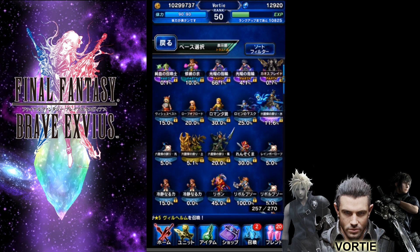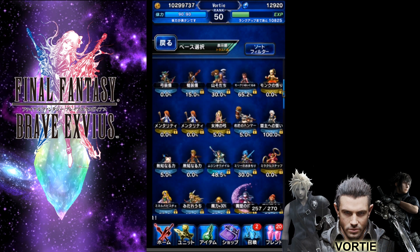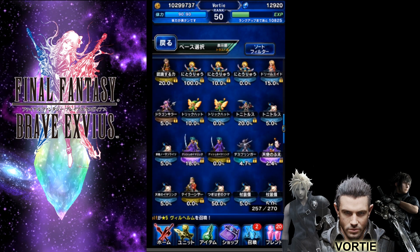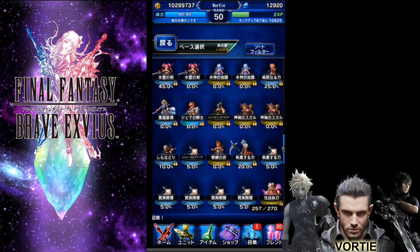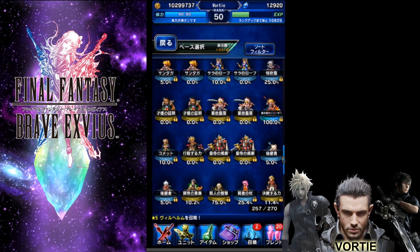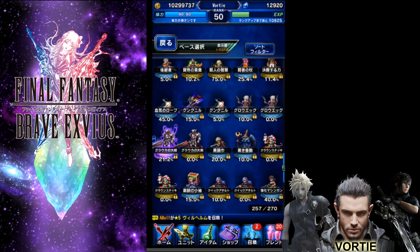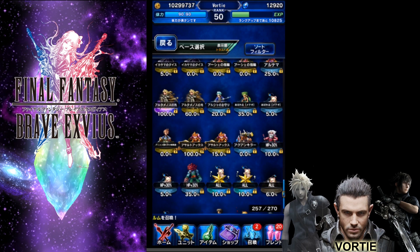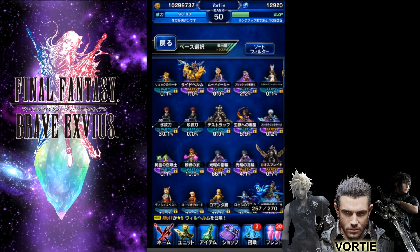I also got Goken, Veritas of Earth, and I have two Folins. There's also Laswell. Oh yeah, Dark Knight Cecil — I got him. There's also Demon Hunter Rain, but I got that a long time ago, nothing new. I think that's it for the five-star bases. You can always pause and take a look at the units. That's my refresher showing you what units I'm currently holding. I have Prysha from before too, so yeah — let's get to it.